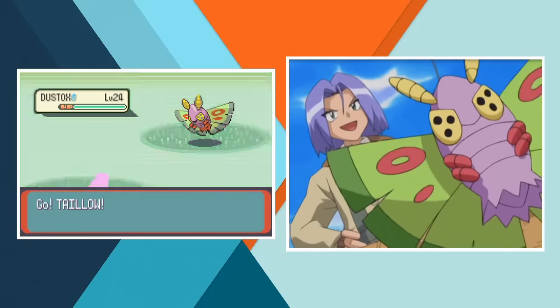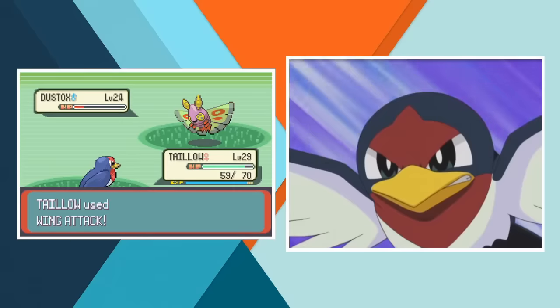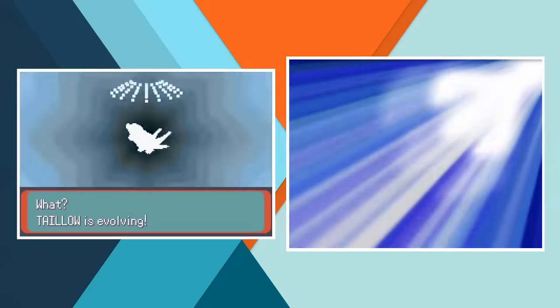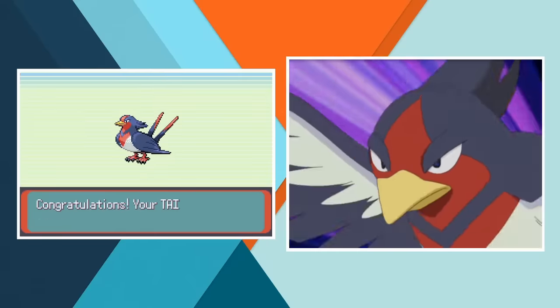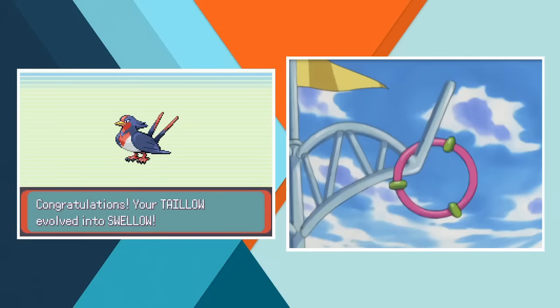In the final of the Crossgate PokeRinger competition, Ash's Taillow went up against James' Dustox and through pure determination the little bird evolved into Swellow so it could pull through and pick up the win for Ash. In the famous words of Professor Samuel Oak, that is one hell of a pocket monster. With that evolution completed it's time for our next gym battle.